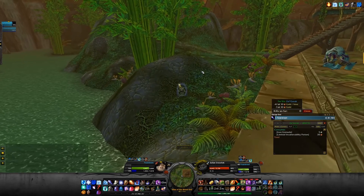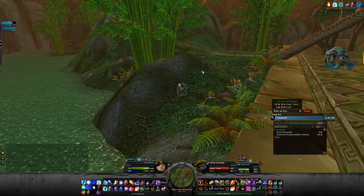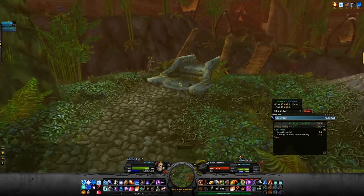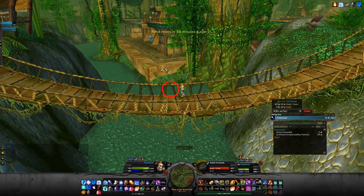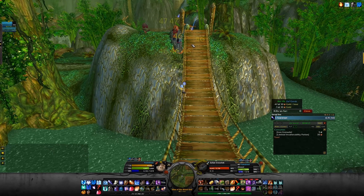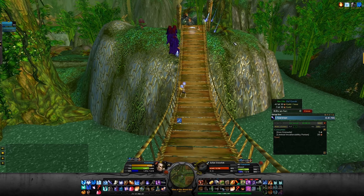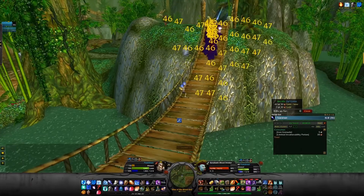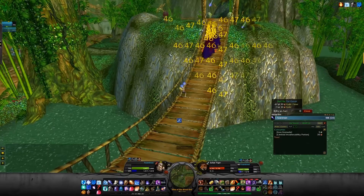Traditionally Zul'Farrak and Scarlet Monastery will net you less gold per hour than Maraudon and Zul'Gurub when it comes to gold per hour from boosting, or just gold per hour in general. Players are constantly trying to push the boundaries of Mage boosting, trying to pull more and more packs to the safe spot to increase the effectiveness of the boost, give the people buying boosts more experience, and give themselves more gold. You've probably seen Mage boosts like this before, either on Twitch or YouTube, from people like Arleis, Seegers, or Fairstreet — I'm not going to cover the boosts themselves in depth, but you can see most of the Zul'Gurub boosts as background footage in this video.